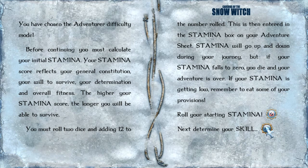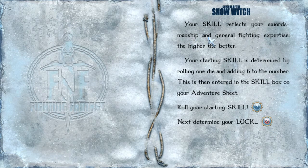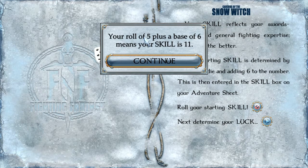Next, determine your skill. Your skill reflects your swordsmanship and general fighting expertise. The higher the better. Your starting skill is determined by rolling 1 die and adding 6 to the number. This is then entered in the skill box on your adventure sheet. So let's hope we roll high — 4 or better. Your roll of 5 plus a base of 6 means your skill is 11.